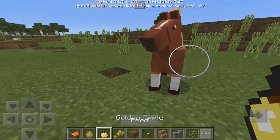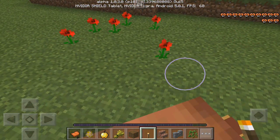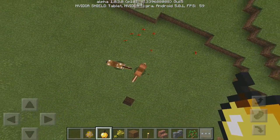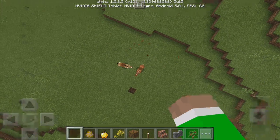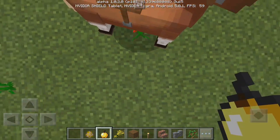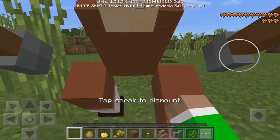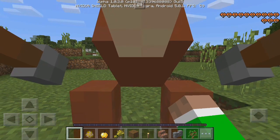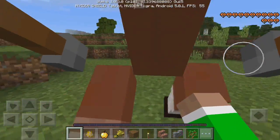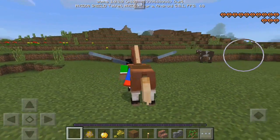We're going to try it on a different horse just so you know it works on every single horse. Tame this one quickly using the golden apple — just feed it a lot and hop on... first try! Hold the apple up, drop down, hold — I didn't put the elytra wings out that time, so make sure you do that correctly. It's a little bit hard to get used to, but there we go. In first person it looks like I have two guns on the side, very strange. You can ride your horse in first person and it looks like you could just take off and fly.